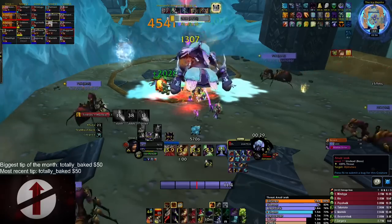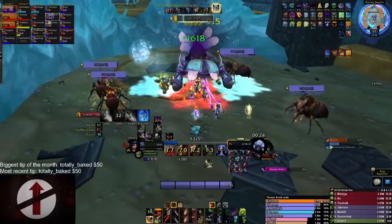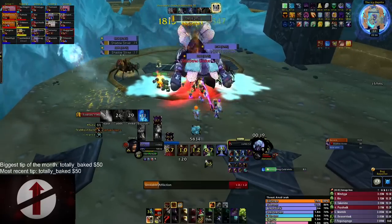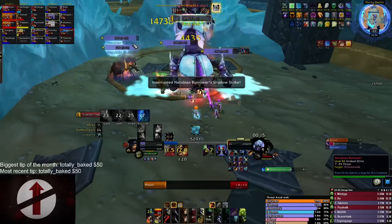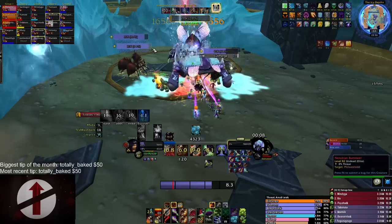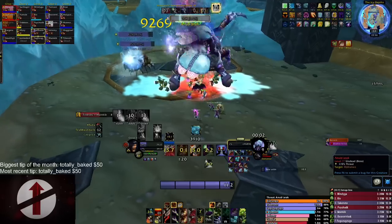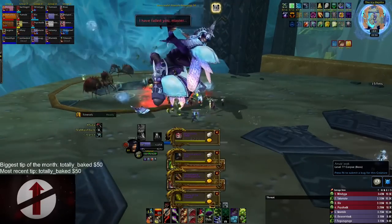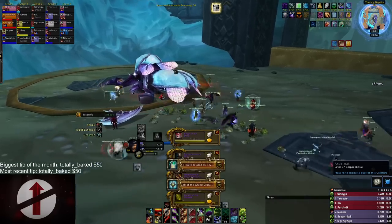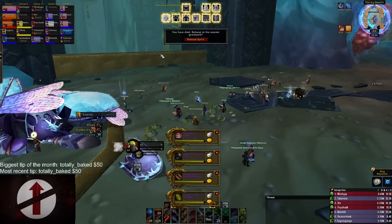Hello everyone and welcome to my video for tips and tricks for Trial of the Grand Crusader. The video will have some general subjects that everyone can use for their raids, but most of it will be focused around Affliction Warlock gameplay. I will cover FAQ, then all five bosses from the Warlock point of view, how to parse in TOC, and finish with the current BiS list for Affliction Warlocks.